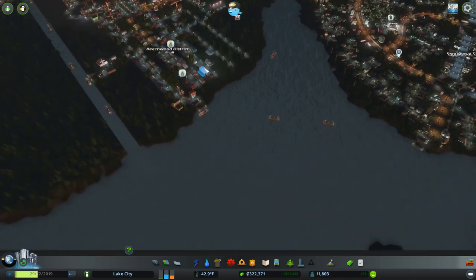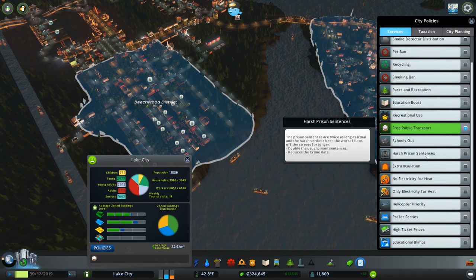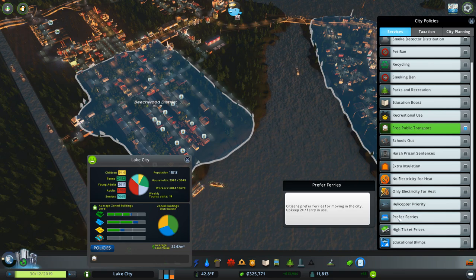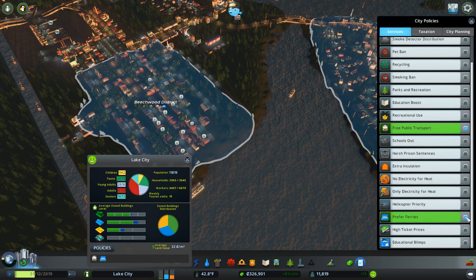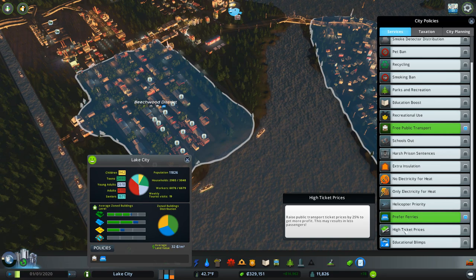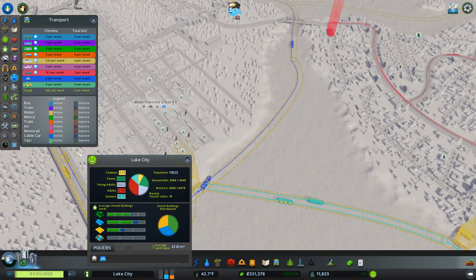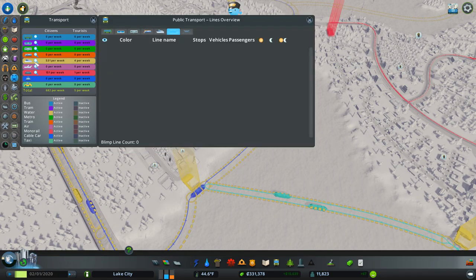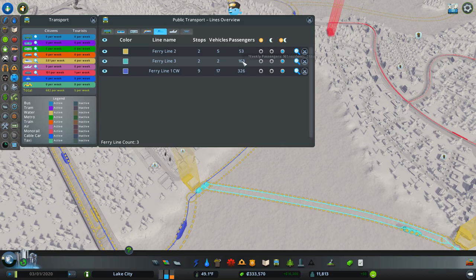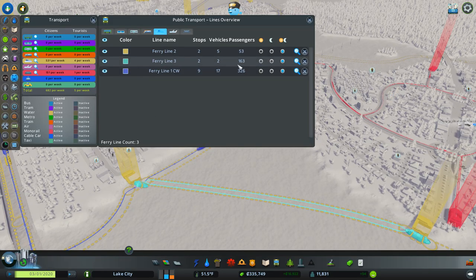Something that was mentioned to help with removing the bridges idea: if we go into our city policies, there is a new policy I'd completely forgotten about — 'Citizens Prefer Ferries for moving in the city,' upkeep two cents for every ferry in use. We are definitely going to enable that. We've got three ferry lines — a clockwise line around the whole thing with 326 people, ferry line three going backwards and forwards between Egbert District Island and industry.